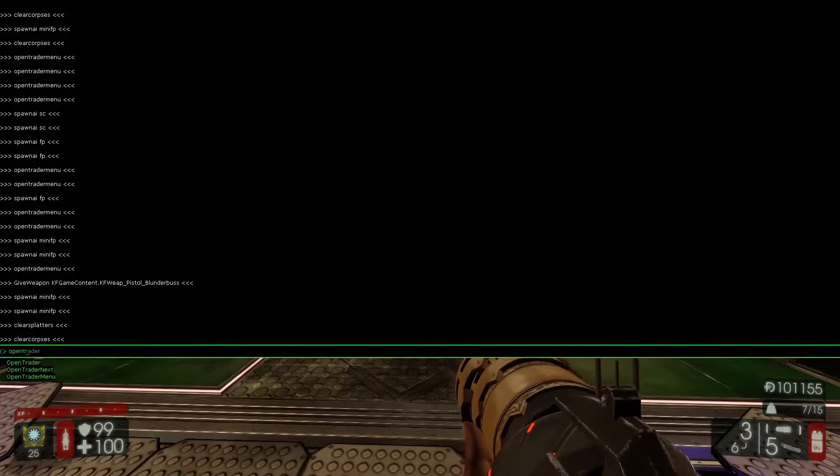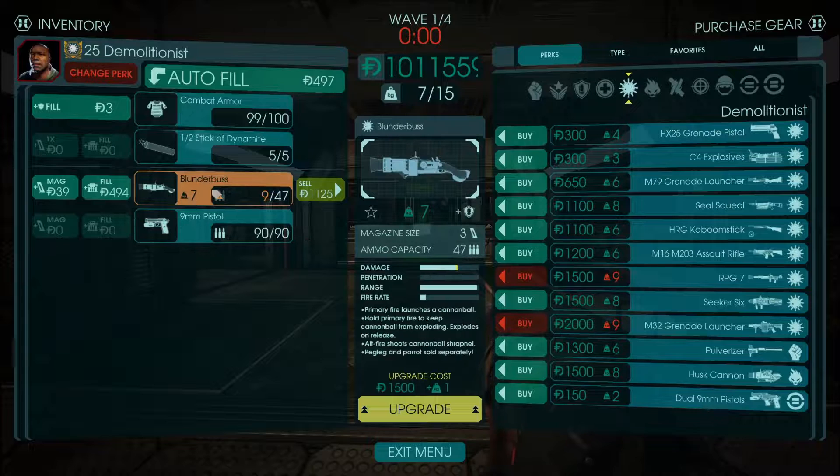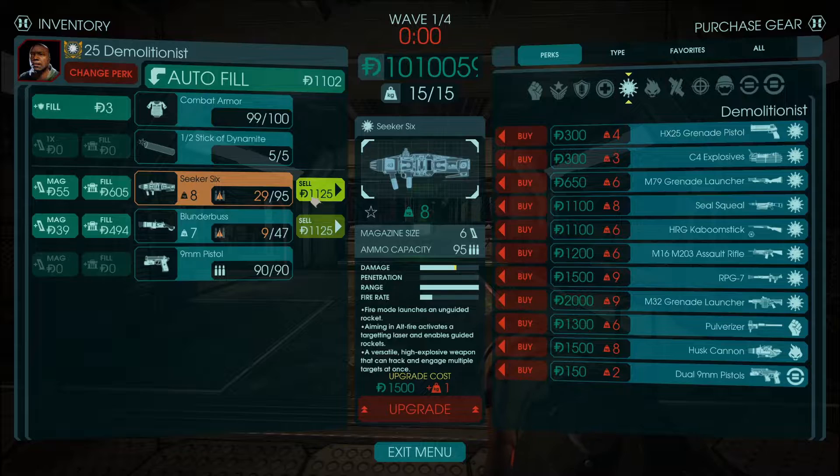Looking at this weapon in the Trader menu: it's a Tier 4 weapon that costs 1,500 Dosh — you can tell that by its sell price since I haven't bought this weapon. It weighs 7 kilograms, which is pretty light for a high-tier Demolitionist weapon. Just like all other Demolitionist weapons, the ammo is pretty expensive, so make sure you have some spare Dosh for ammo for the upcoming round.